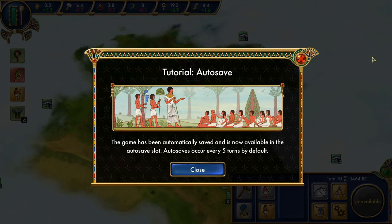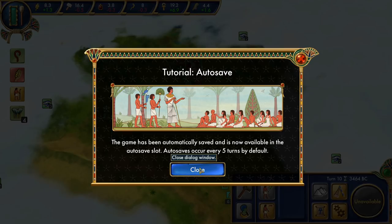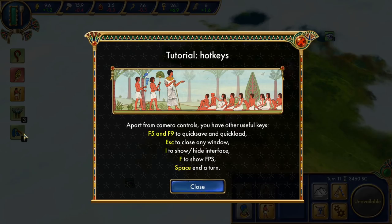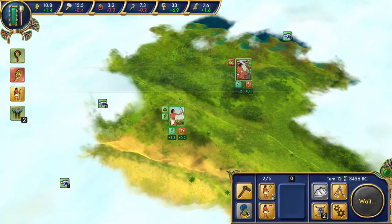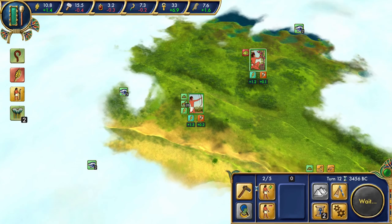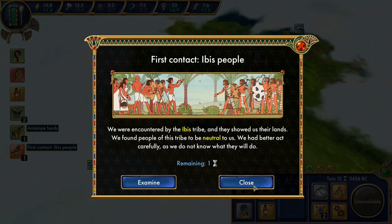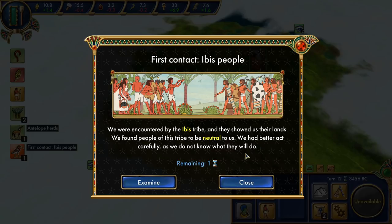The game autosaves every five turns. We're almost able to get one more person. With hotkeys, F5 is quick save. Let's end the turn — that gives us food, finally. We receive a notification about antelope herds — the god directed antelope herds to one of our areas; we can hunt them or praise the gods through them. We also encounter the Ibis tribe — they're neutral to us and we'd better act carefully since we don't know what they'll do.